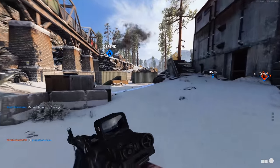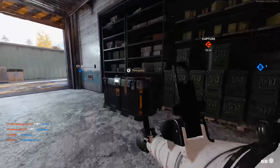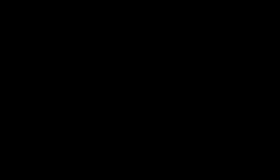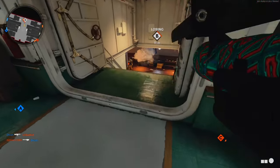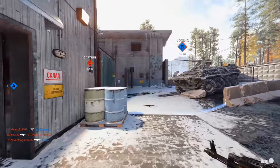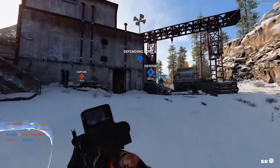There are two game modes you are going to play while unlocking your launcher camos — these are the only two that will get you on the fastest track to diamond launchers. The first is Hardcore Dom. In Hardcore Dom your launchers will one-shot opponents, making kills easier, especially your double kills. The other game mode is Combined Arms, which is an absolute must for taking out enemy vehicles and scorestreaks.